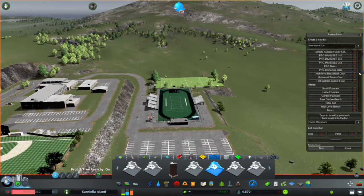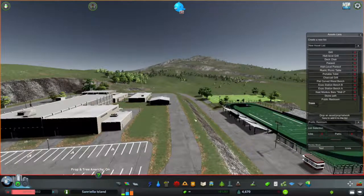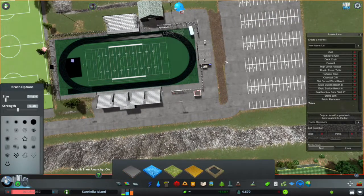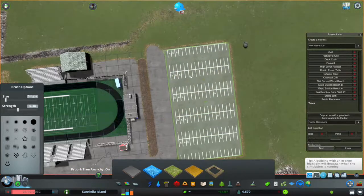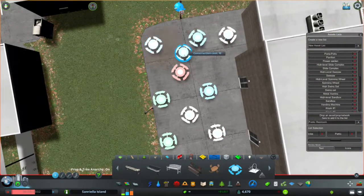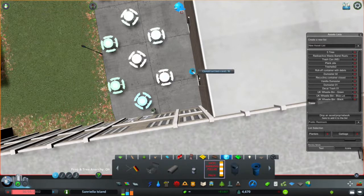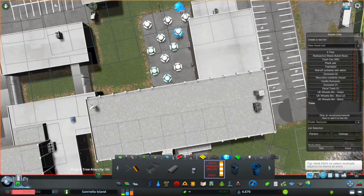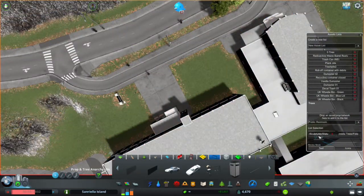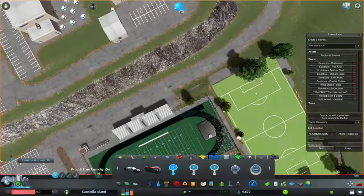My favorite part of this build we're going to get to in a little bit — I call it the San Reala Island Victory Gardens. It's an idea I took from a YouTuber — I'm going to mess up who it is but I'll definitely put it in the description — who actually did a garden like this outside of what I think was an airport. I thought that was just the coolest thing, so I'll definitely put it in the comments and give credit to the YouTuber who I saw do this similar kind of thing.